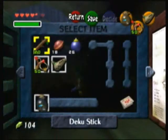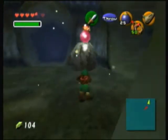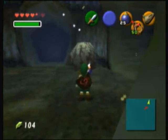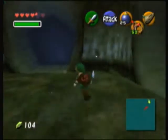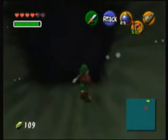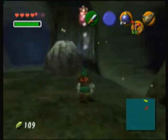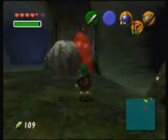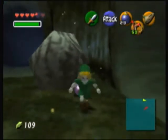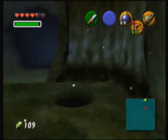Alright, this rock here — we'll bomb this one next. Just give it a good toss. And underneath it there was a blue rupee. Alright, this is the one that I wanted to bomb. Just bomb this rock and fall down the hole.